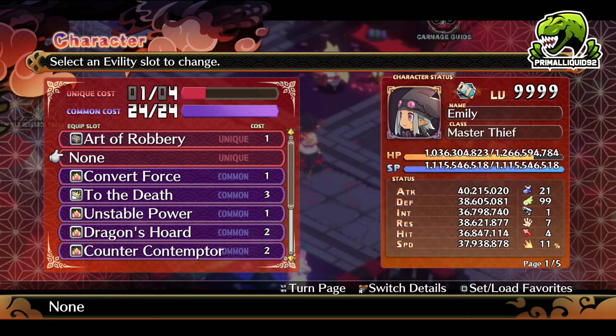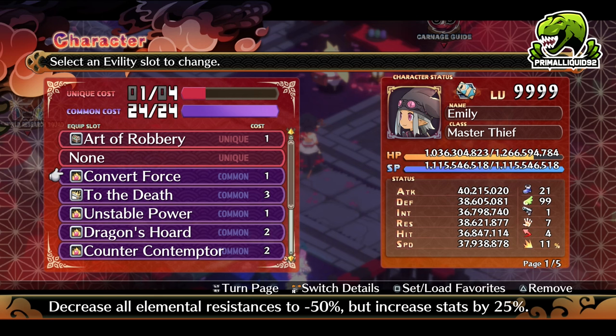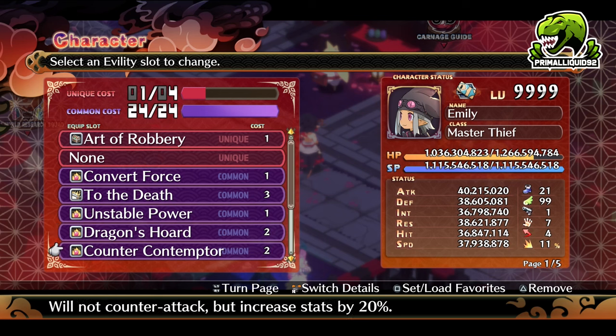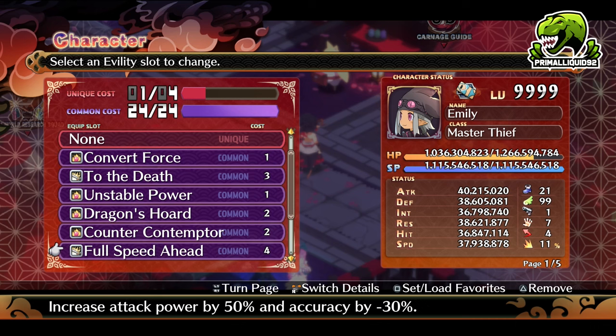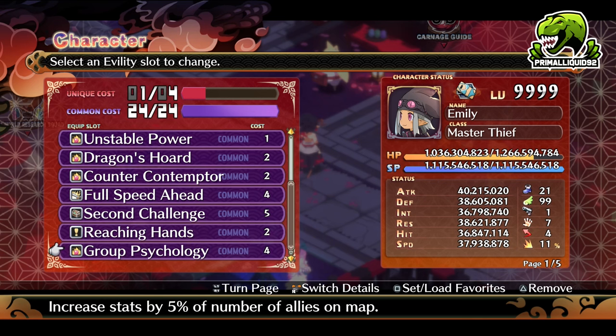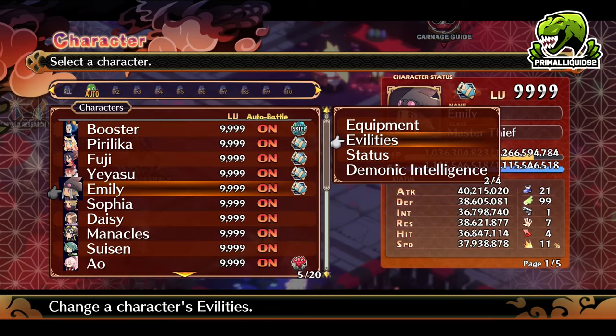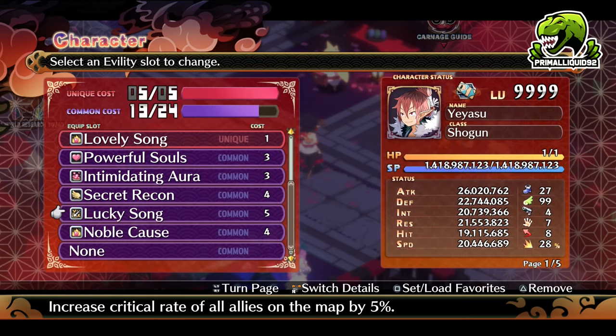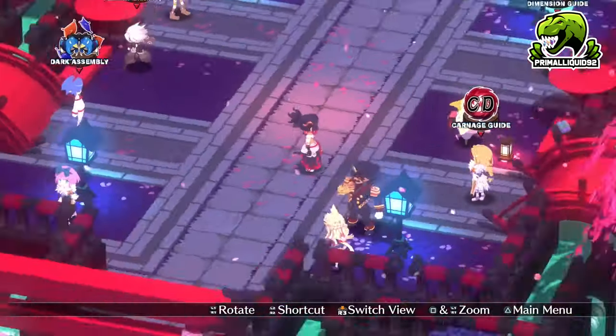The next step is to increase our stats to give us more chance of stealing. We have Convert Force, which gives us an extra 25% stat increase. Unstable Power, which increases stats by 50%. Dragon's Horde for an extra 10% — however, I will not be using an Emblem so I will not be gaining that ability. Then we have Counter Contemptor — we only want the stats, we don't care about counterattacking here. And then we also have Second Challenge: when steal fails, you attempt to steal a second time.